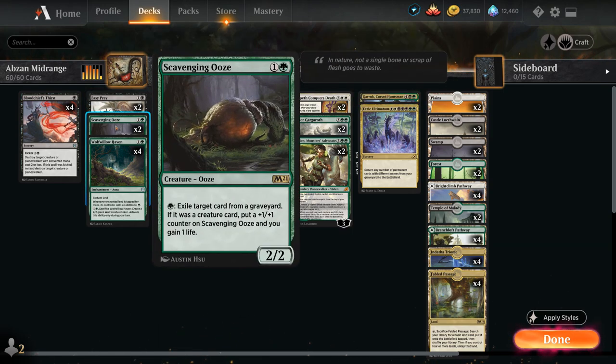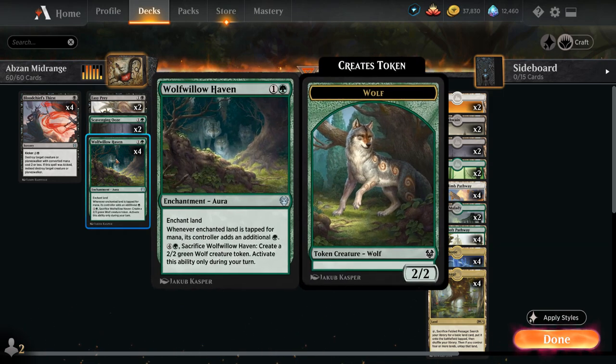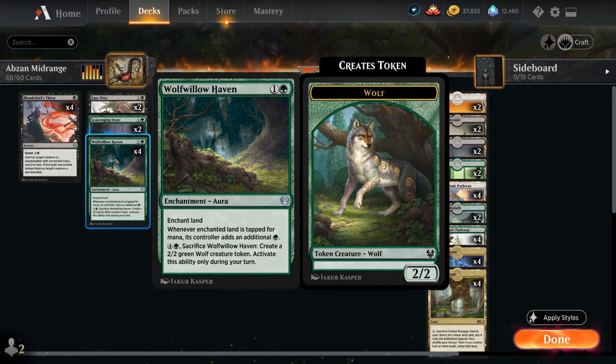Then we've got Scavenging Ooze, giving us a bit of graveyard hate in the main deck — also excellent against any mill decks as we'll have plenty of food for the Ooze to gain life and get +1/+1 counters. And then Wolfallo Haven gives us a bit of early ramp to ramp into our more powerful cards a little bit sooner.